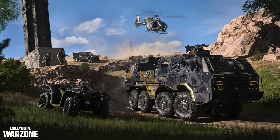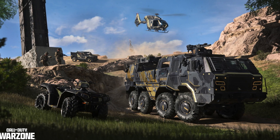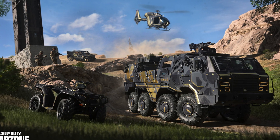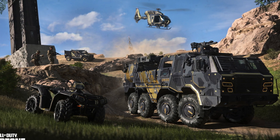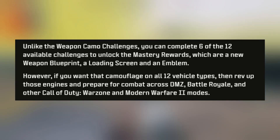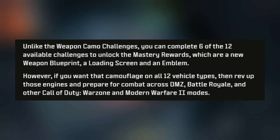The second event is the new vehicle camo challenge. The rewards are actually going to be good — not only vehicle skins. There's a brand new weapon blueprint, a loading screen, an emblem, and more. To get them, you'll need to complete six of the following challenges. Unlike the camo challenge where you need to complete every single one, this one only requires half of them.